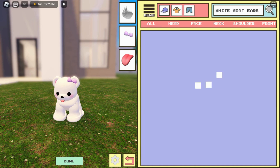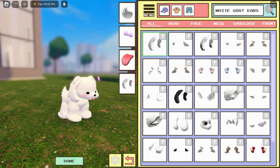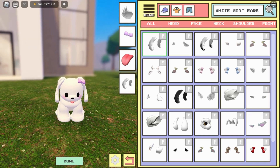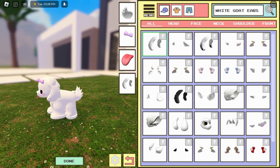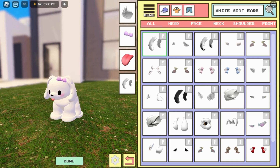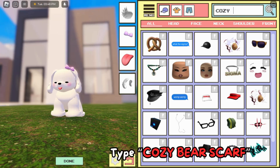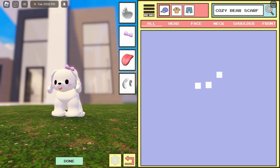Type 'white goat ears' and you'll get your white goat ears — another great element. This is looking very beautiful, even more than the last one! You can see the reflections and the cuteness of this white doggy. You can also type 'cozy beard scarf'.